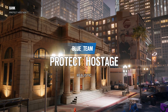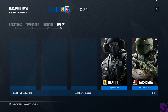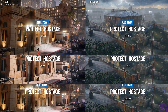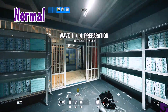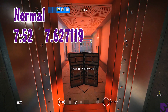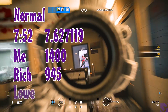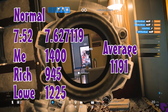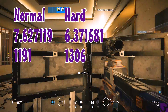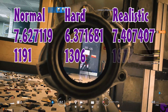At the time that I looked, the most popular strategies were to protect the hostage. The idea was to pick Tachanka and sit on a turret, then mow all the enemies down as they funnel through one way because you blocked off the other routes. There are two maps popular for this: Bank and Hereford. On Bank in normal difficulty, it took on average 7 minutes 52 seconds, giving 7.627119 times per hour. I earned on average 1,400 renown per hour; Rich earned 945 and Low earned 1,225, giving an average of 1,191 per hour. For hard difficulty, we can do it 6.371681 times an hour with an average of 1,306 renown per hour. On realistic, we did it 7.407407 times an hour with an average of 1,677 renown per hour.